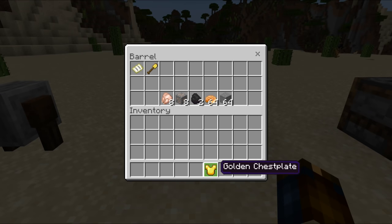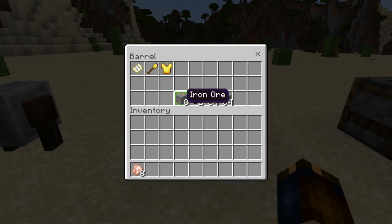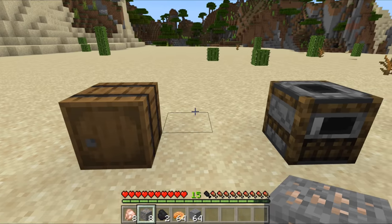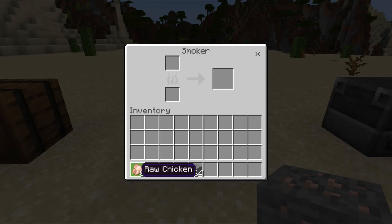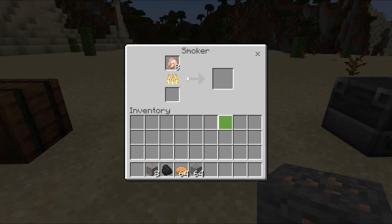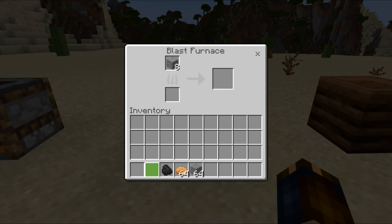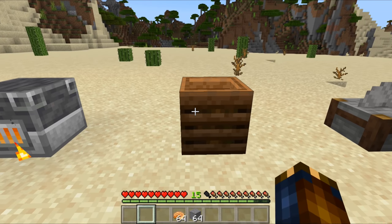The barrel is a new chest but it doesn't have an opening animation. This means it has no restrictions on how it can be opened, so it can be opened even when there are blocks above it. The smoker is a new type of furnace — it cooks only food, but does so twice as fast as a normal furnace, using up fuel twice as fast. Another furnace variant is the blast furnace, which only smelts ores but does so twice as fast, also using up fuel twice as fast.